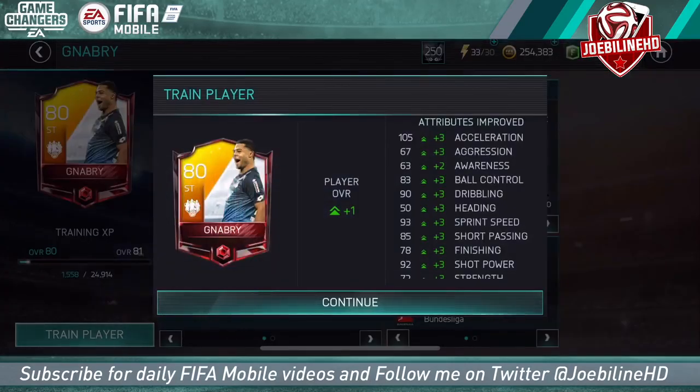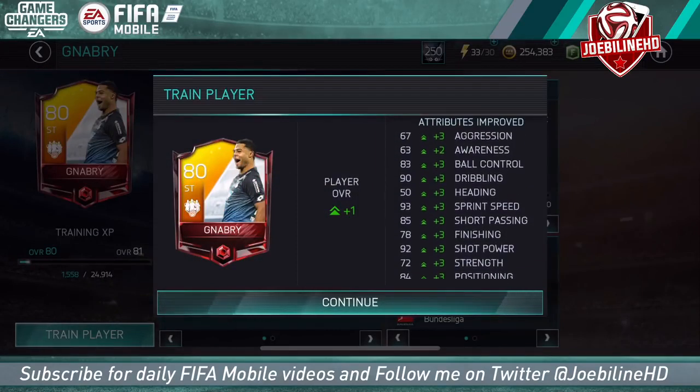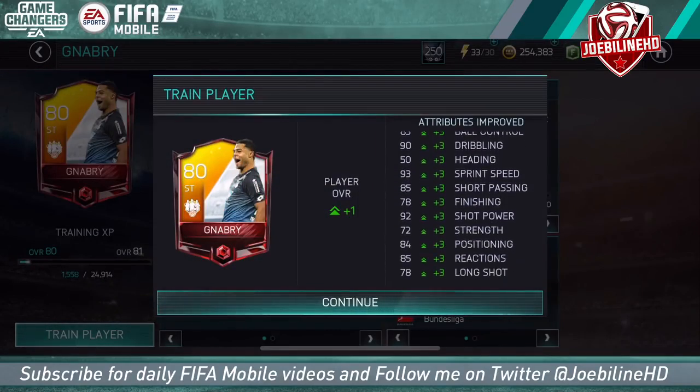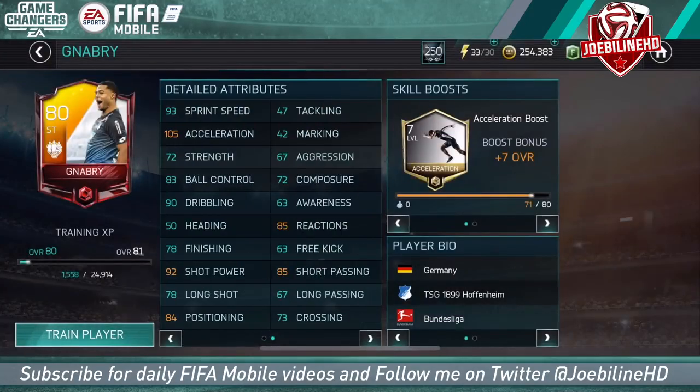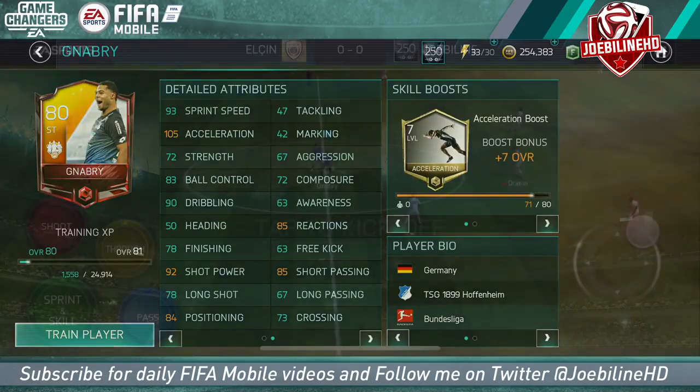Nabry's got the acceleration boost, giving acceleration, reactions, positioning, shooting, short passing. He only needs one upgrade — about 3,500 XP and 25K coins — so he's very cheap to upgrade to get the rainbow. Once you're there, he's got about 95 speed. His acceleration is jumping him up a lot — it's plus seven. His shot power is in the 85s, which is higher, and his finishing is a lot higher rated than Diaby's.